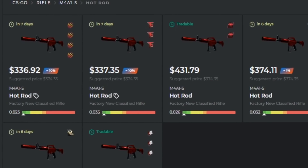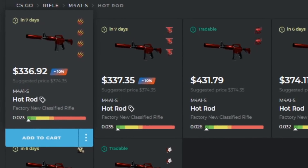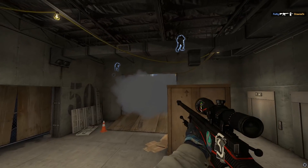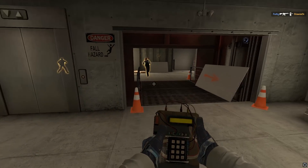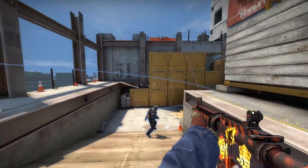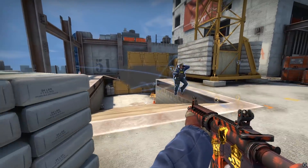There are two really cheap Hot Rods listed on Skinport right now that just got listed, and are like $40 to $50 under the price of the last sale. I definitely think they're at a good price to buy. If you want an A1S skin that's also an investment, the link to those will be in the description.